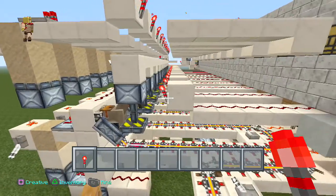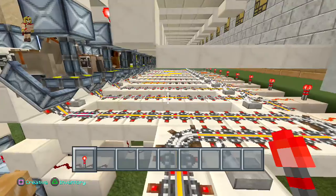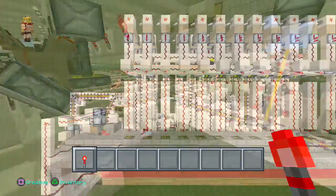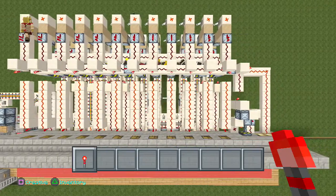You can expand this as long as you want because there's a repeated pattern in the entire design. The redstone is quite simple — it's not really that complicated. Each horse takes up one block wide of space.